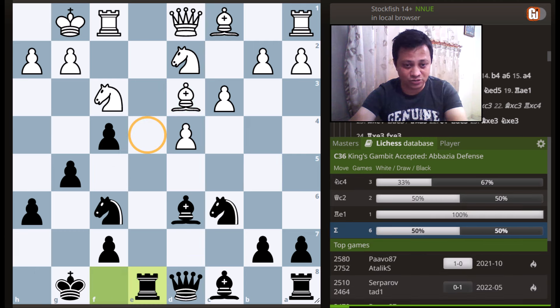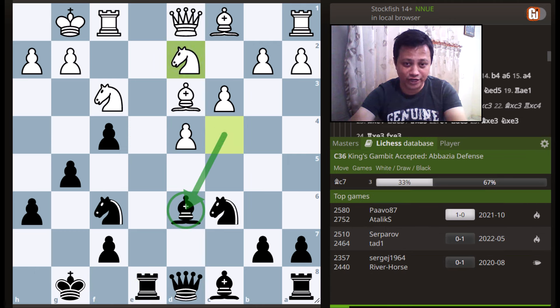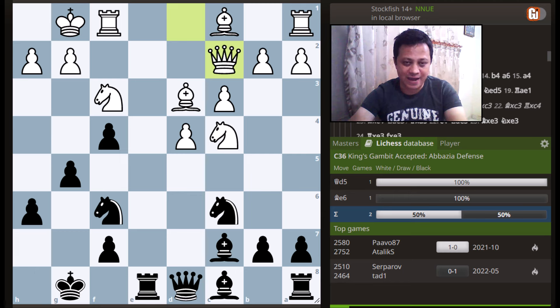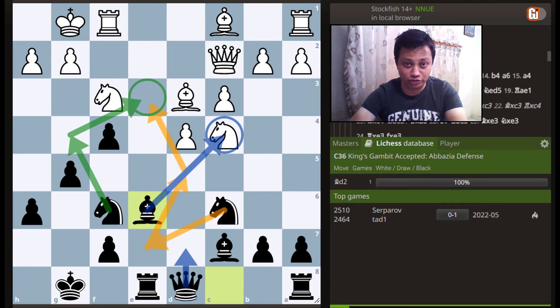Black plays rook to e8, covering that square. After knight to c4, black calmly retrieves the bishop back to c7. Queen to c2 happened, and black plays bishop to e6, an alternative location. Here comes the most important plan in this line: black wants to maneuver these knights to the juicy e3 square and then launch the kingside attack. In the majority of cases, white is clearly lacking a plan except coming on the queenside, and this is exactly what is happening in the game.